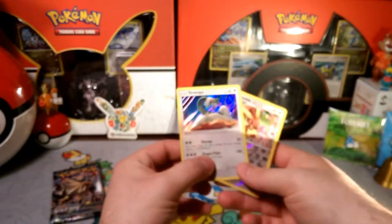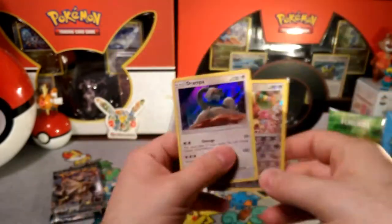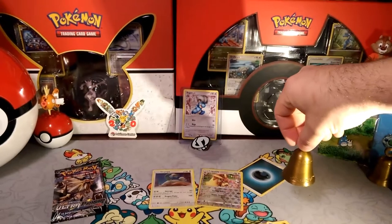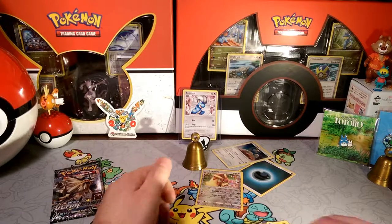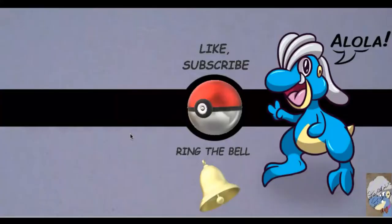That's a really cool artwork — it's like he IS the mountain. Thank you guys so much for stopping by, this has been Dapper Drabby. We can put the Drampa on the bell because it's a good pull. Alola, I'll see you in the next video — bye bye!